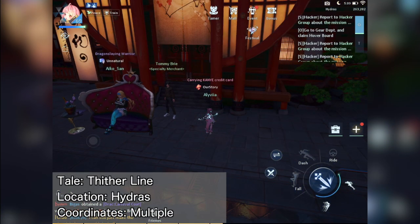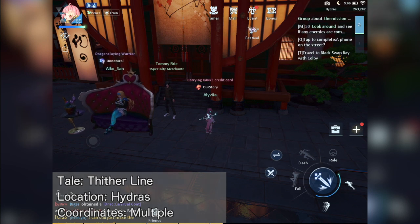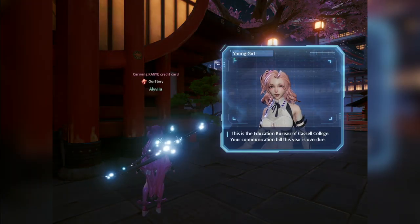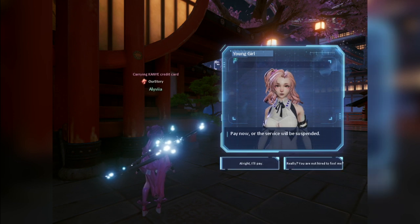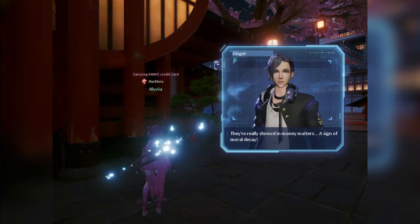Up next, we have the Other Line anecdote. This usually triggers when in Hydras. While there, you'll randomly receive a communication from a young girl asking you to pay for your fees. Answer 'Really, you're not hired to fool me' to finish the anecdote. If you've been to Hydras before, you might have already finished this.